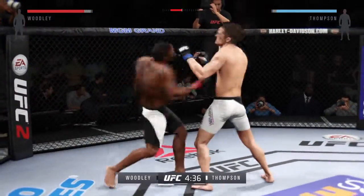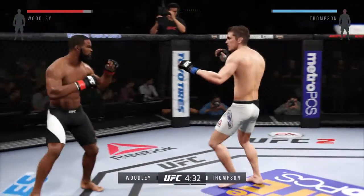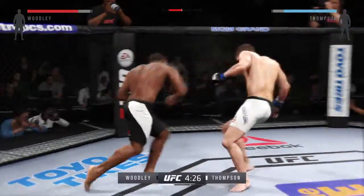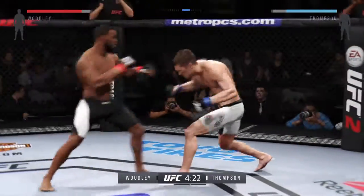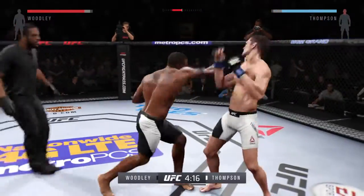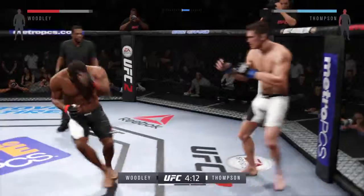One punch, knockout power. Both men looking to do damage early. Hit him with a jab, and he misses. He lands a head kick. He connects with the left. Oh, he's landing at will.